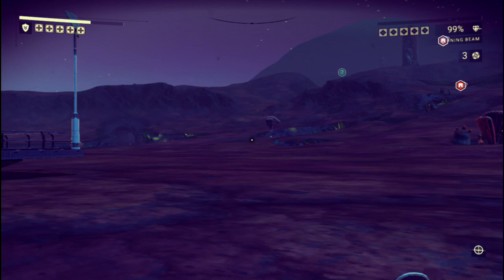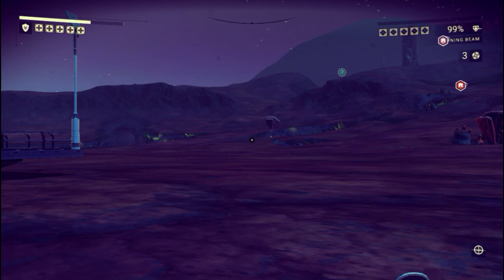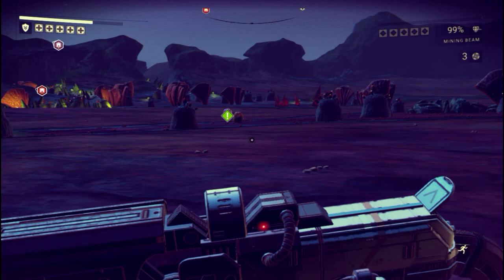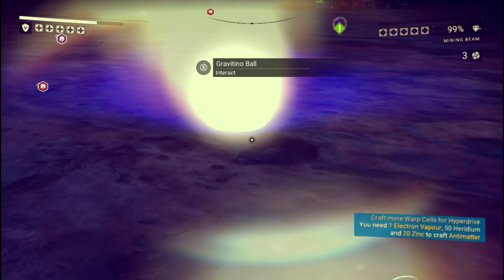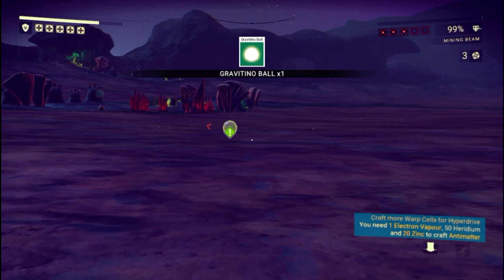Aside from doing Zarathustra, which has been a pain, today I'm going to talk about getting some Gravitino balls in No Man's Sky. As you can see right there, that is a Gravitino ball — they are purple, they are round, and they shine really, really bright when you get next to them. It's like a god ray.